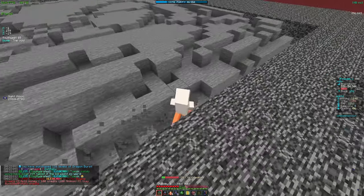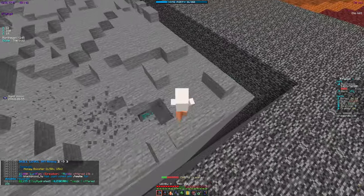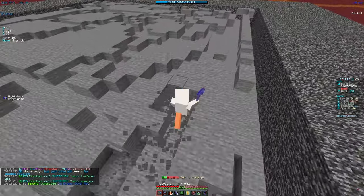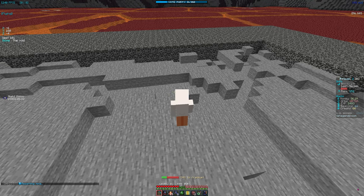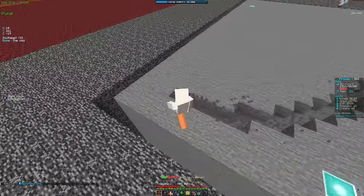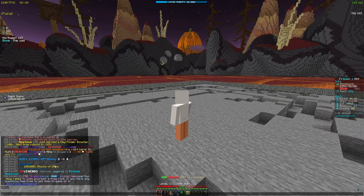The dragon burst enchant just triggered and it breaks the whole layer — absolutely insane. I'm also going for beacons since we need to grind those. If you ever want to reset your mine, just do slash mine reset and all the blocks reset back to normal. This is useful when you're in a weird mine state or running low on blocks.